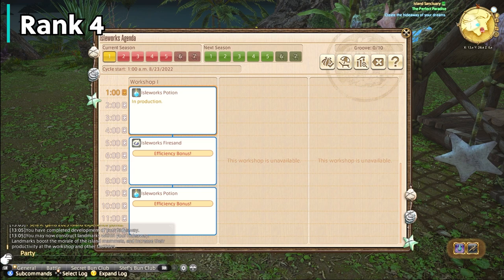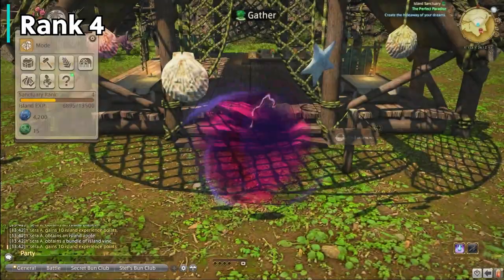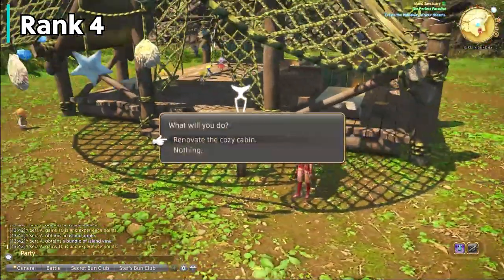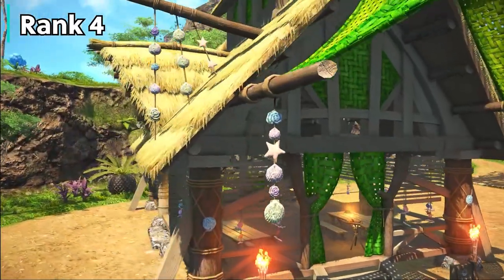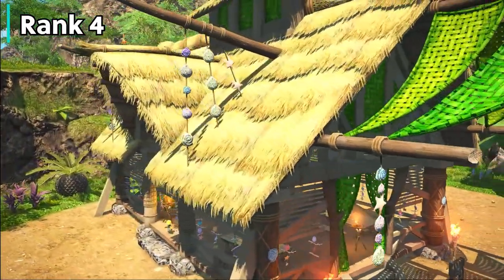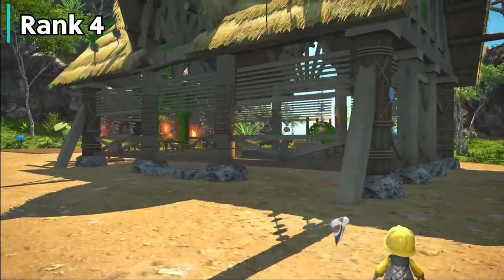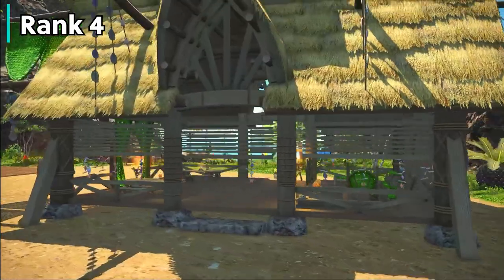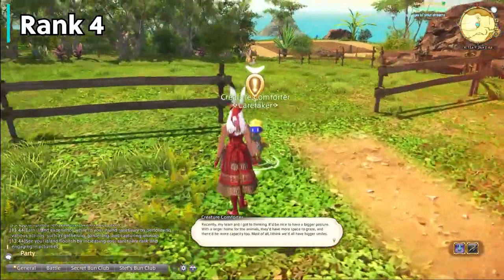You can increase the cap of your groove with more landmarks on your island. That's all I'm going to cover for workshops, as it's way more in depth and I want to make a separate video for that. Now at rank 4, you have new crafting recipes and you're able to upgrade your main cabin to level 2, as well as crops and pastures to level 2. The crop and pastures will need a thousand blue currency each, so that's why you should not spend blue currency in the beginning or you'll be behind on upgrading your island.